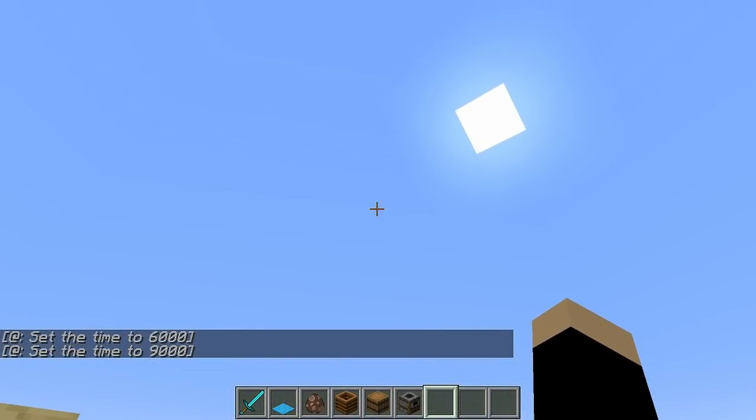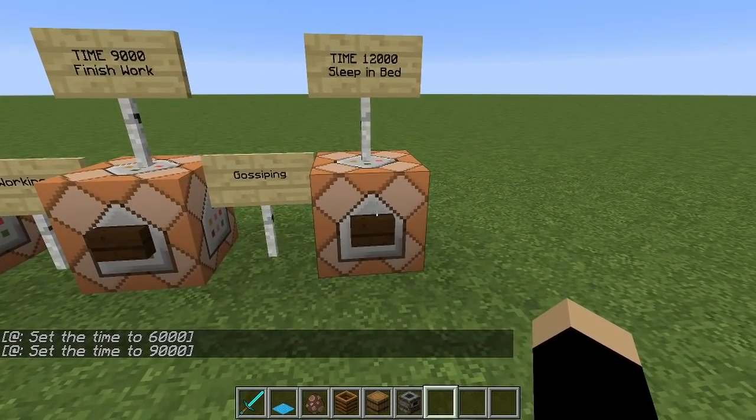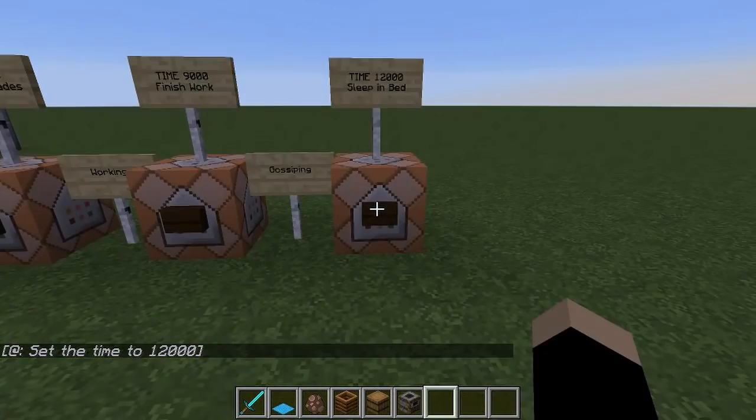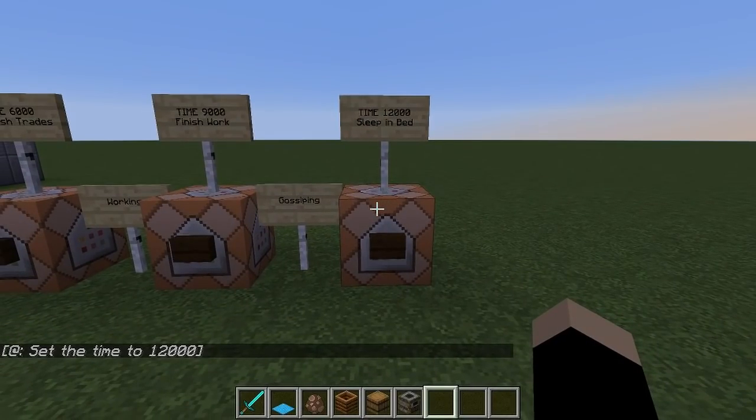Time 6000 is noon and time 9000 is mid-afternoon. From time 9000 to time 12000 they'll have another round of gossip, and at time 12000 the sun is going down and they will seek out their beds and lie down to sleep for the night.